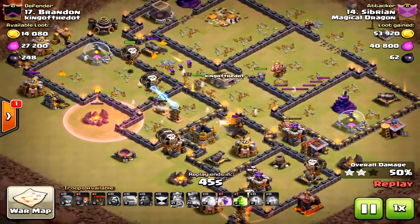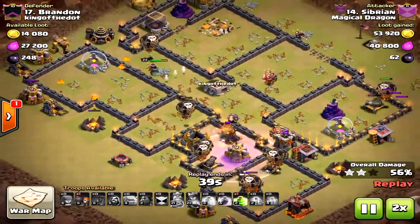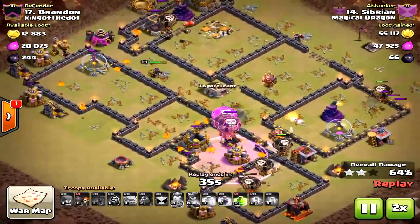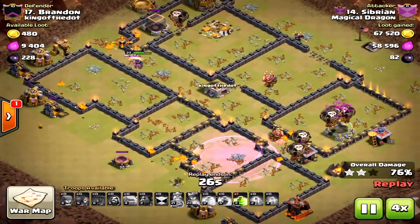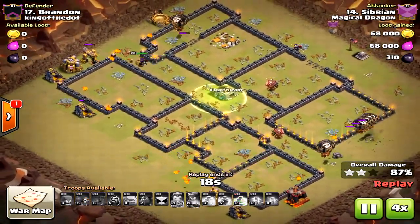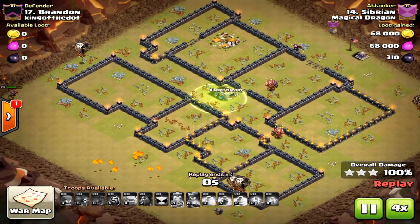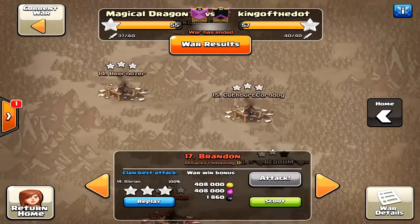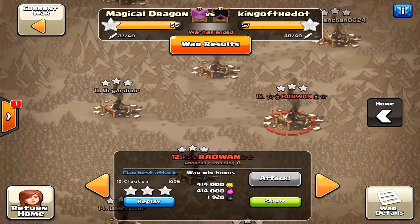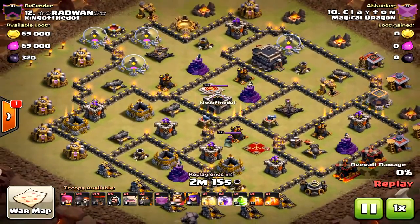You can see a perfect spread on the loons. But he brought a jump spell — I don't think he needed that. Because of how the kill squad handled the compartments, the jump spell wasn't necessary. That's something to consider: do you actually need a jump spell for the attack? He could have brought an extra rage or some heal spells instead.